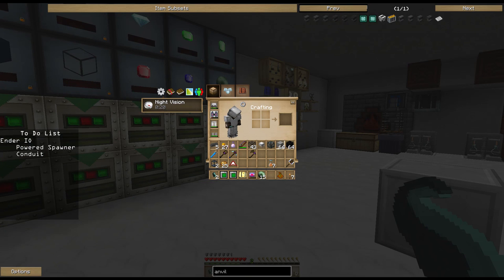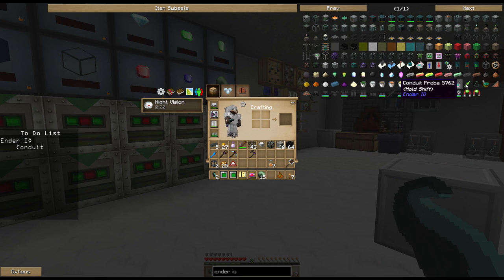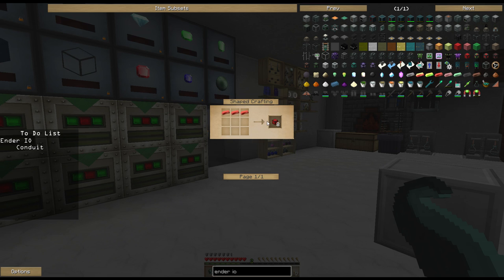With the powered spawner done, last thing I want to talk about is conduits. Conduits are a massive thing in Ender IO - they're some of the best ways to move power, items, and liquids anywhere. We've already made some redstone conduit in the past. In power conduits: energy conduit moves 640 RF a tick, enhanced energy conduit moves 5k RF per tick, ender energy conduit moves 20k RF per tick. In liquid versions you have fluid, pressurized fluid, and ender fluid. And then you have item conduit which of course moves items around.